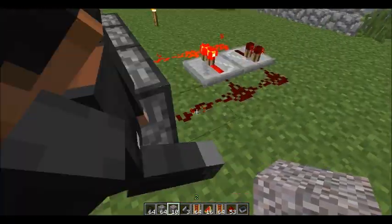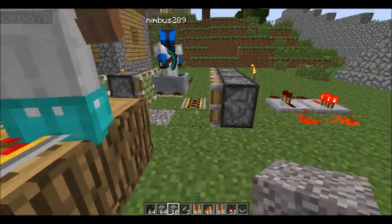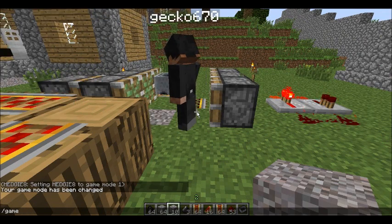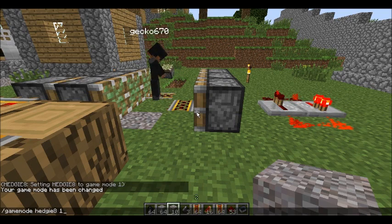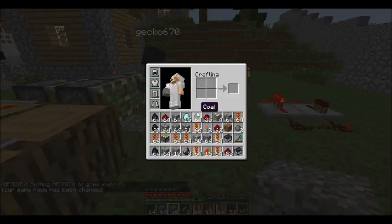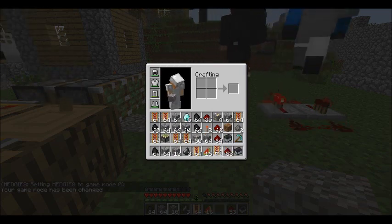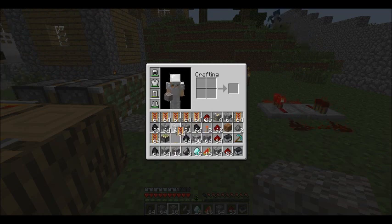Turn it off. Cameron, can you put some normal rails right here? I want to finish this. So yeah guys, that's pretty much all you have to do to have unlimited power rails. And look how many I have — one sixty-four, two sixty-fours, three sixty-fours, four sixty-fours, five stacks, six stacks, eight stacks of power rails!